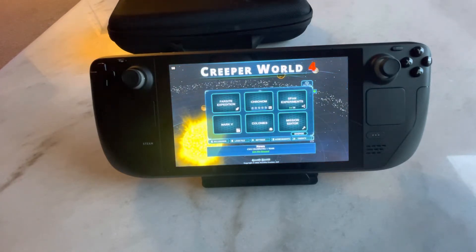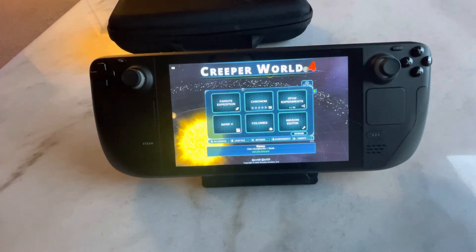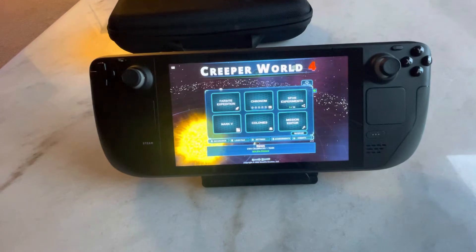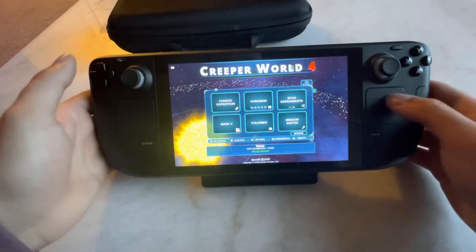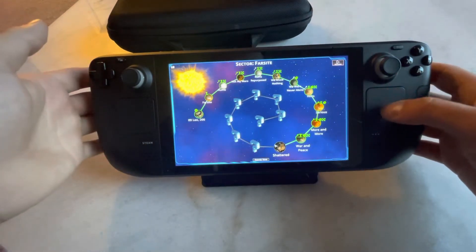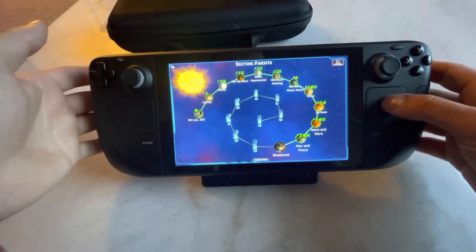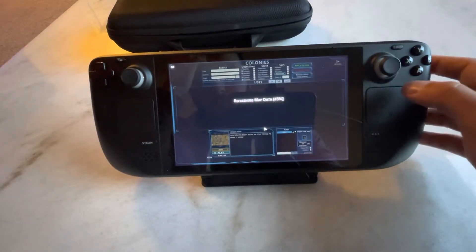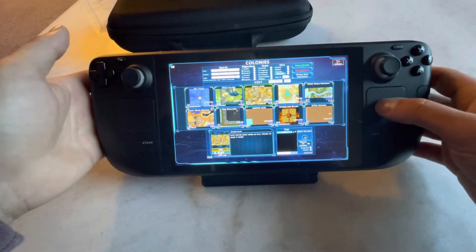It's made by an individual — he made four of them so far. It's a real neat strategy game where you have to stop the advancing creep, which acts like water and destroys everything in its path. Your goal is to kill it and its sources and move along the galaxy. It has its own quest line, and it also has player-made maps in the Colonies section, which is what we're going to do today.